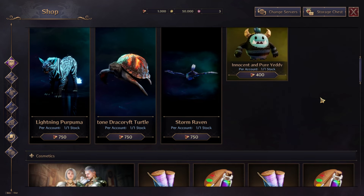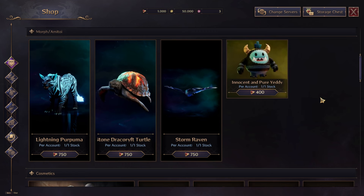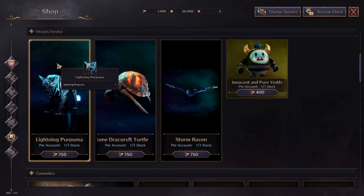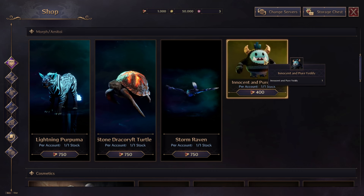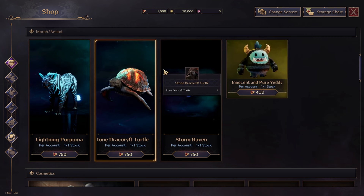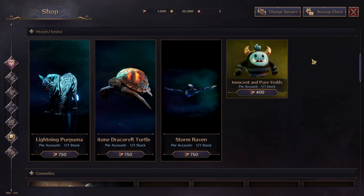You can get different morphs and amitois in the cash shop. Amitois are pets in Throne and Liberty — they heal you and collect items from the ground. Morphs are different: you transform into various animals for gliding, running faster, or swimming. Morphs and amitois are not pay-to-win, though some morphs and amitois are better than others.